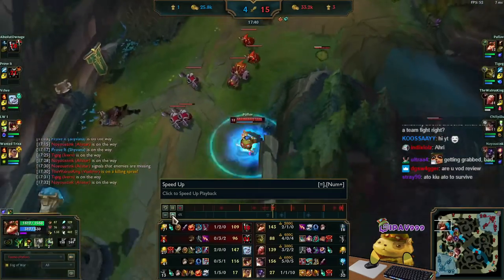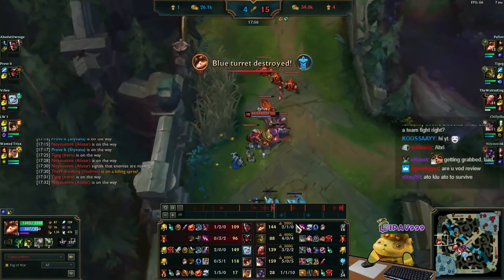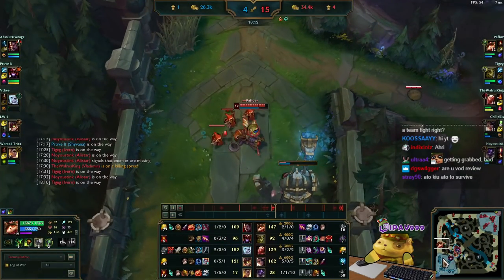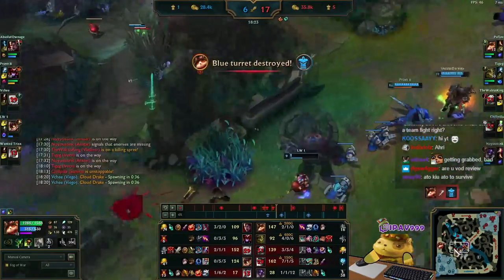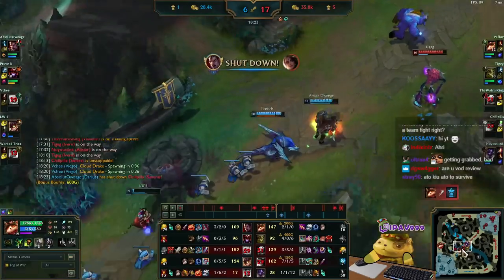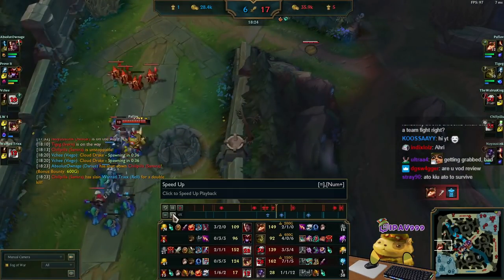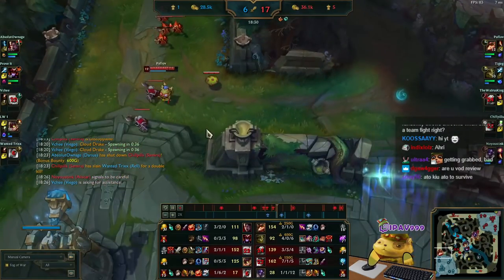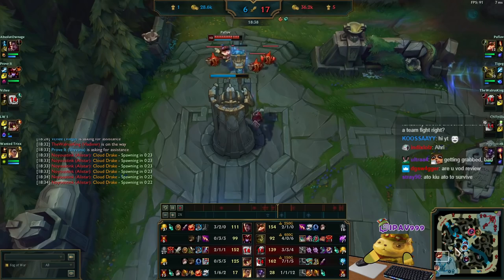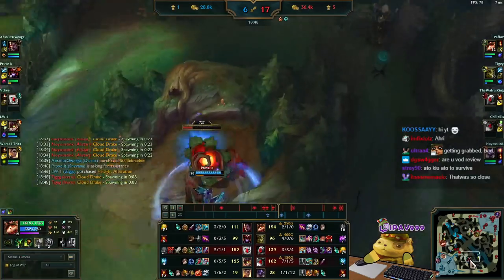So that's generally the laning phase. I finish my Nashor's Tooth — usually the first core item you get, and that's when the laning phase wraps up. A fight is happening, and I decide to just push top instead of joining. Even if I joined I might get one kill, but I thought the turret was worth more. I lower it down to about half HP and then base.